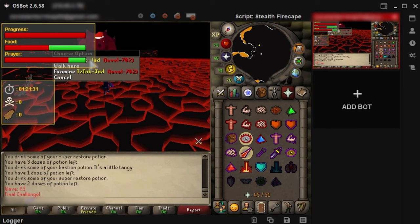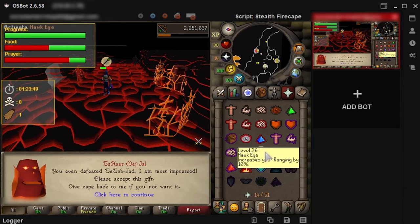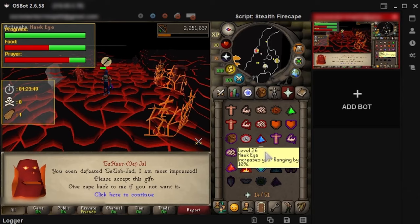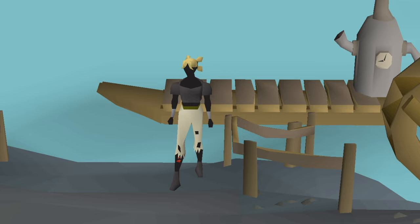Another way to make your account look less like a bot is to obtain unique things such as a fire cape. There are now scripts available that can be used to complete the fight caves and obtain a fire cape. While it is possible to complete it with lower levels, we recommend having at least 70 defense and 80 range for a higher chance of success. I've provided a link to the script that I use below.